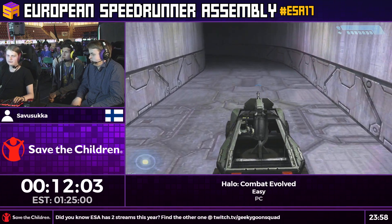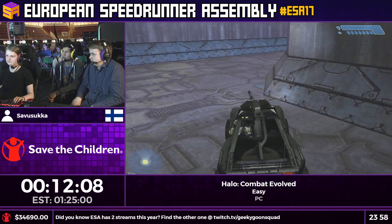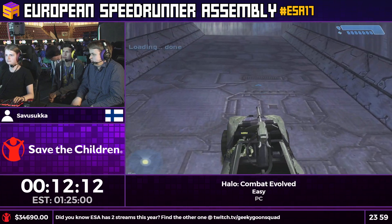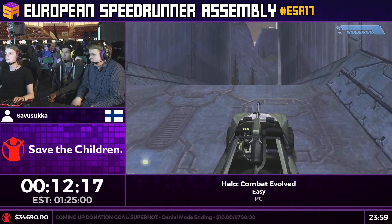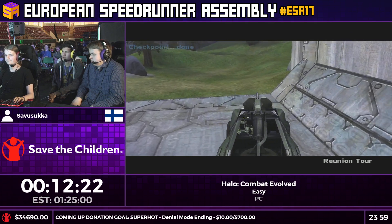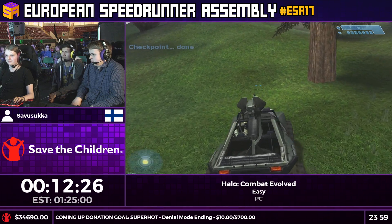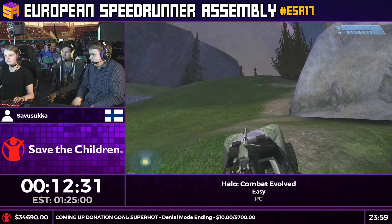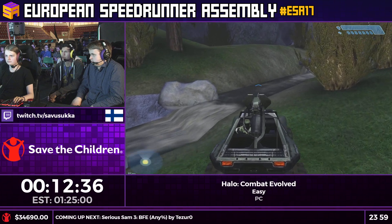Coming up — want to explain the ending of this level? The goal of this level is to rescue three groups of marines that crash landed in escape pods while we were evacuating the Pillar of Autumn. But instead of saving the marines, we're going to accidentally kill them, because saving them is really slow — we'd have to wait for a dropship to come pick them up after eliminating all enemies.